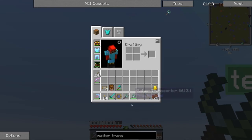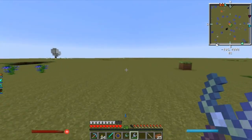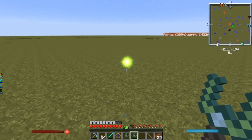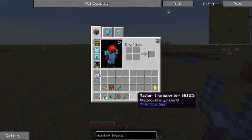If you right click — and you can see that this took a little bit of damage — if you right click on this node, I now have it inside of the Matter Transporter and I can put it down wherever I want and it's exactly the same. I can pick it up again and move it. And you can see it's not really taking too much damage.